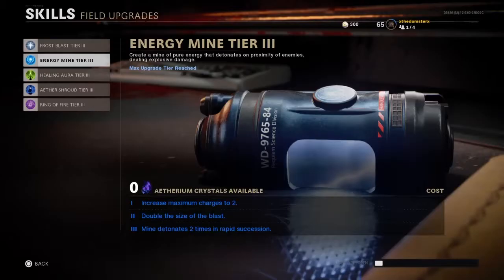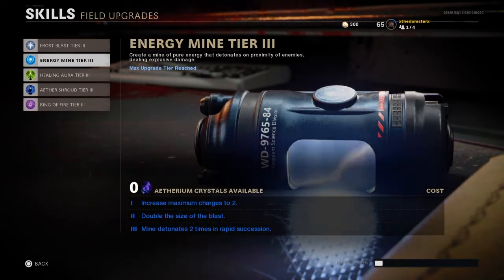And while you have these charges, when you get it to the second one, once you shoot one out, as long as you get another kill with a gun, it goes back to 2, for whatever reason. I have no idea how this works. I'll show you a clip, for example.